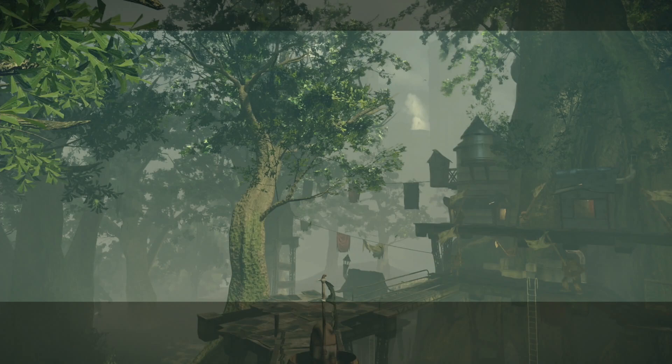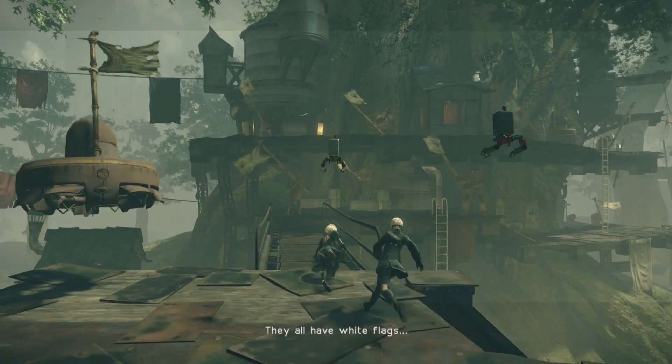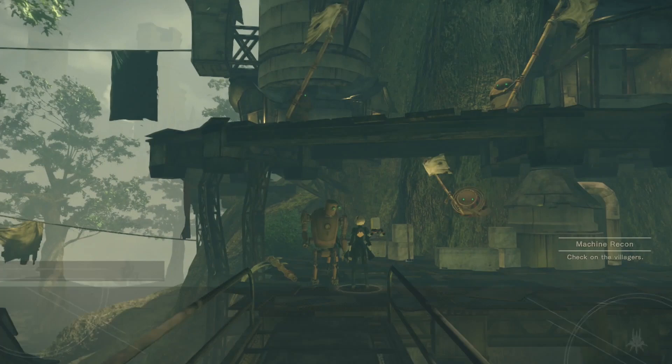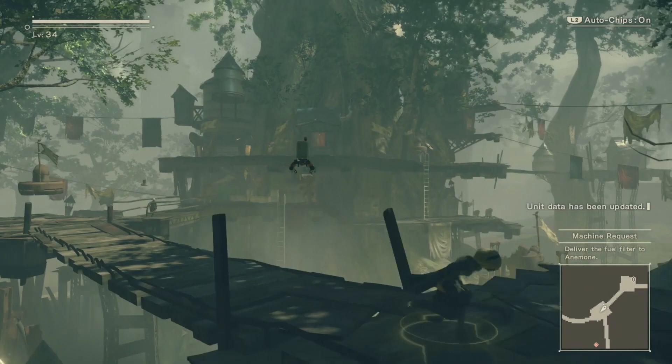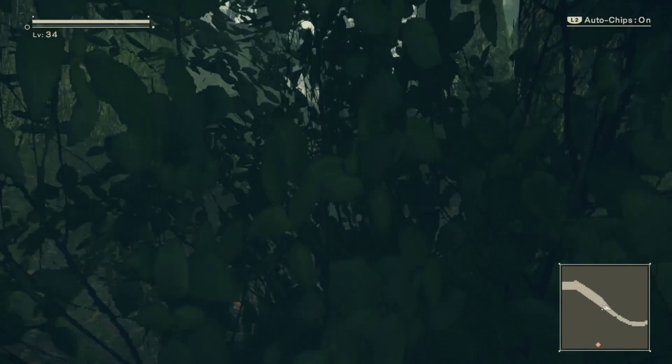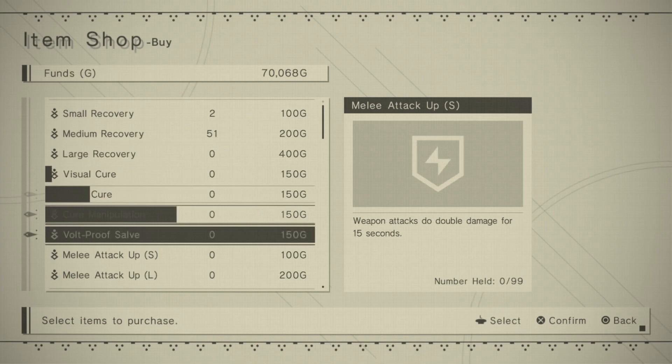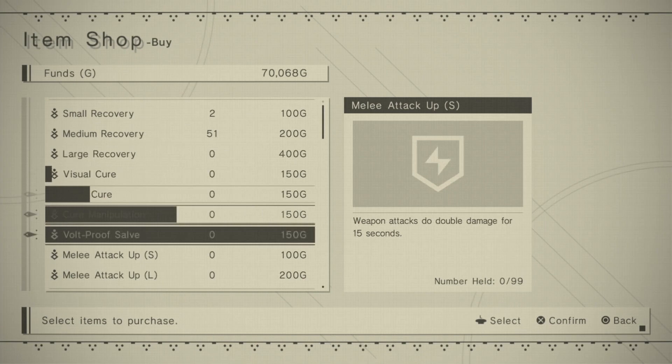Talk to Pascal until you get the fuel filter. Then head out of the village and back in to reset the NPCs and respawn the shop. At the shop — items are cheapest when you're playing as 2B in chapters 1-10 — buy: medium recovery x50, ranged attack up x50, and melee attack up x50. That's all you need from here.